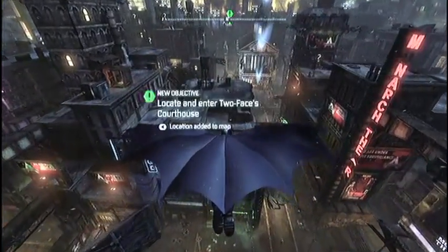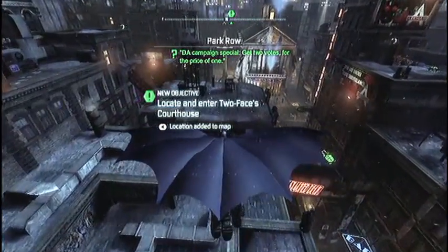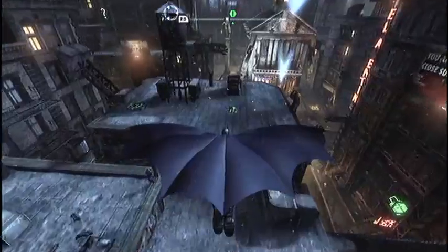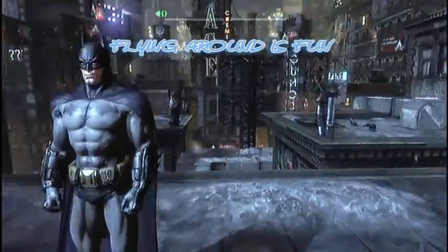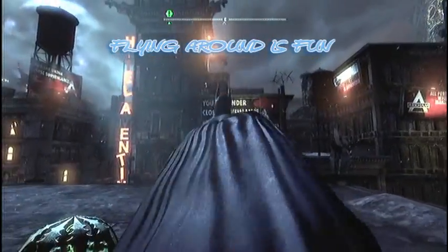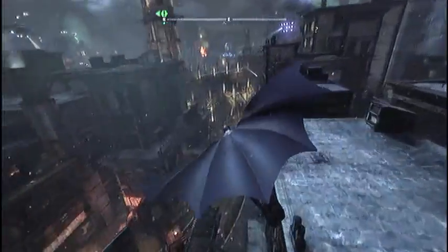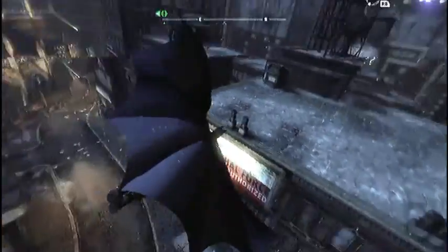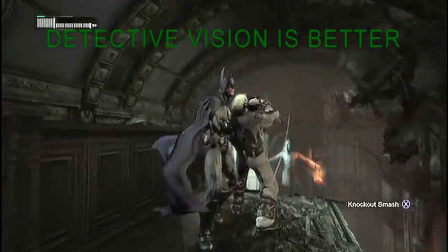If I want a main character that feels like a badass, this should be the archetype. Here we're taking a look at the city, just flying around. Flying around is a blast. It's a little awkward at first, but once you get used to how you use your grapple and once you level up some of your suit options, you'll find yourself zipping around the city — flying, grappling, getting from point A to point B very quickly.